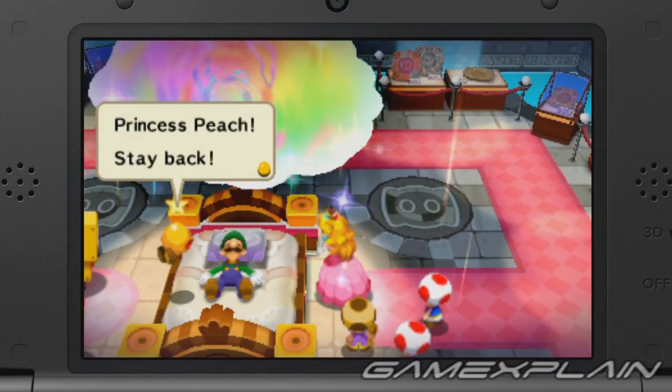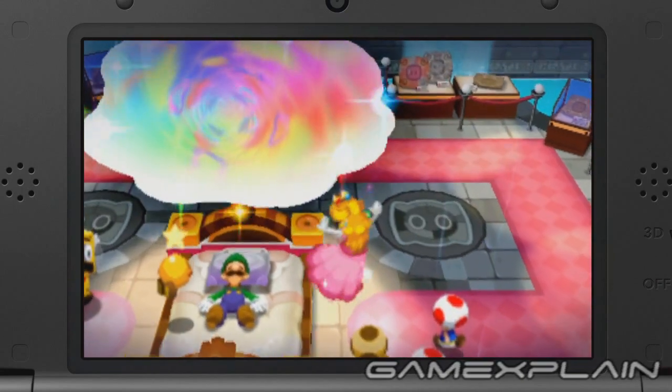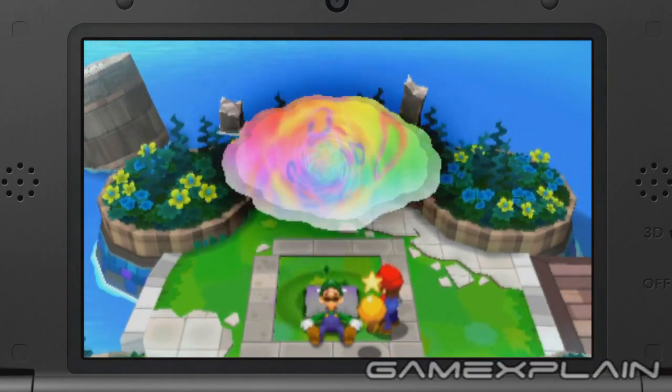In case you have no idea what any of that means, let me explain. The game takes place on Pillow Island, where the Mario brothers are trying to find Princess Peach after she became separated during their vacation. On this mysterious but aptly titled island, Mario and Luigi will encounter a variety of pillows that allow Luigi to fall asleep at the drop of a hat.